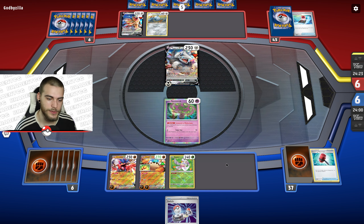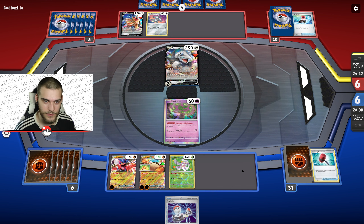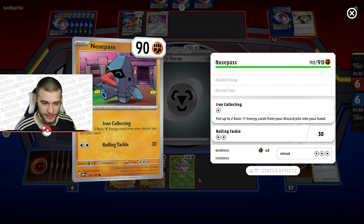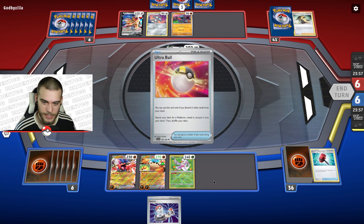Next turn I think I'll Dino Cry again — attach one to Koraidon, attach one to Klawf — then we should be ready to start doing some damage. We have a Switch in hand too. There's a Magneton, so I might have to move quickly. If I just get another energy I may have to attach and switch into Klawf right away.